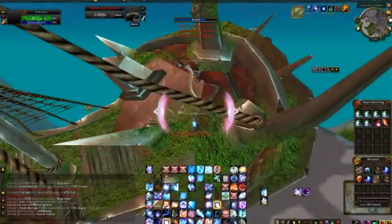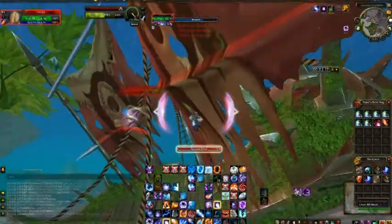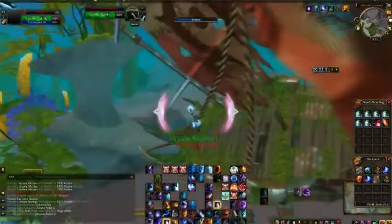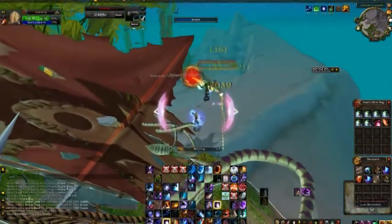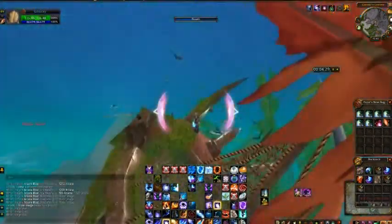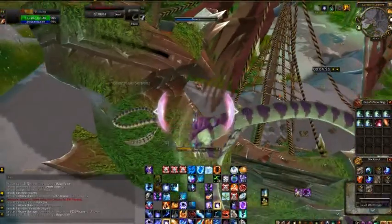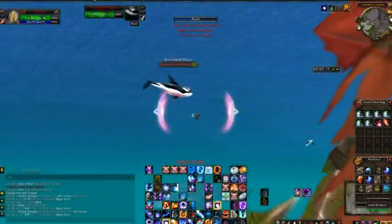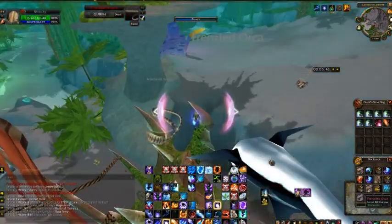But all in all, because of how fast we're killing mobs, it's still a really great spot. By the end of this 6-minute session I will have farmed about 11 pieces of savage leather and almost 3 stacks of savage leather scraps, which will turn into another 12 or so pieces of savage leather — bringing my total to over a stack in 6 minutes. Savage leather goes for about 120 gold per stack on my server, and with the addition of bloated bladders containing various volatiles, as well as serpent eyes and serpent scales which also sell for quite a bit, this spot should net you about 200 to 250 gold per 6 minutes, or 2000 to 2500 gold per hour.